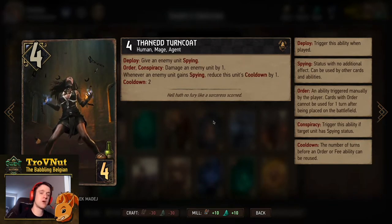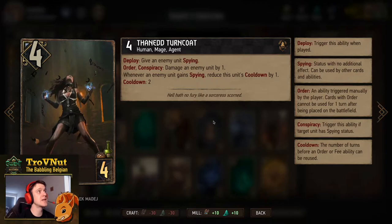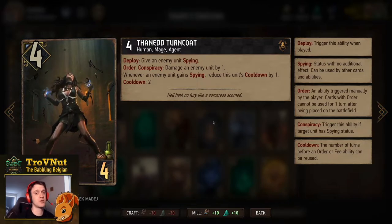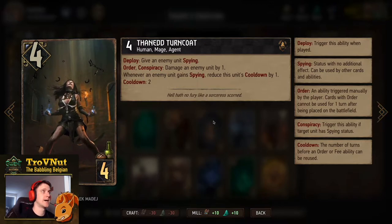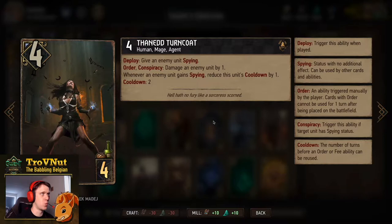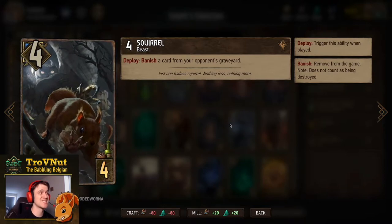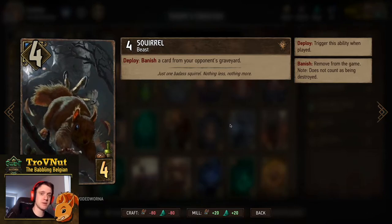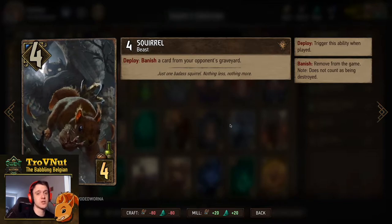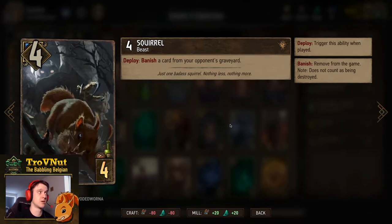Then the Xanad Turncoat - one of two options to give enemy units spying for our leader. Four power for four provisions. On deploy you give an enemy unit spying, and her order ability lets you damage an enemy spying unit every two turns, with cooldown reduced whenever an enemy gains spying. Then the Squirrel - the MVP of this meta. Four power for four provisions, lets you banish a card from your opponent's graveyard. Very high value with all the Echo cards going around.